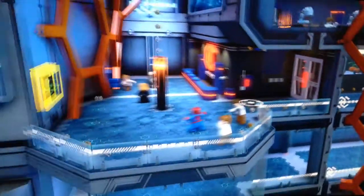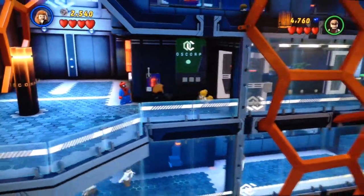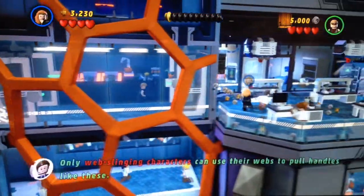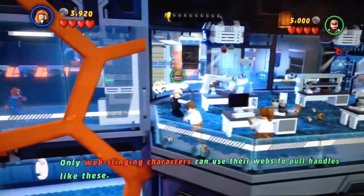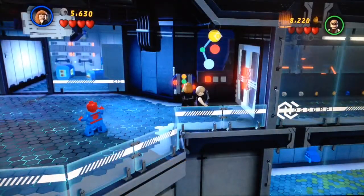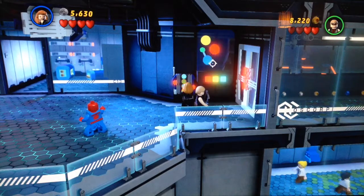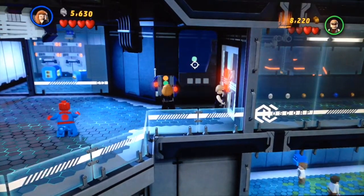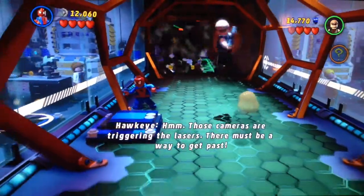We've got to break everything up so we can get the True Believer. Red, yellow, and blue are the primary colors. Alright, let's bust this stuff up — watch out for bad guys. Red, yellow, blue — those are also the colors of Superman. Alright, Hawkeye, bam!